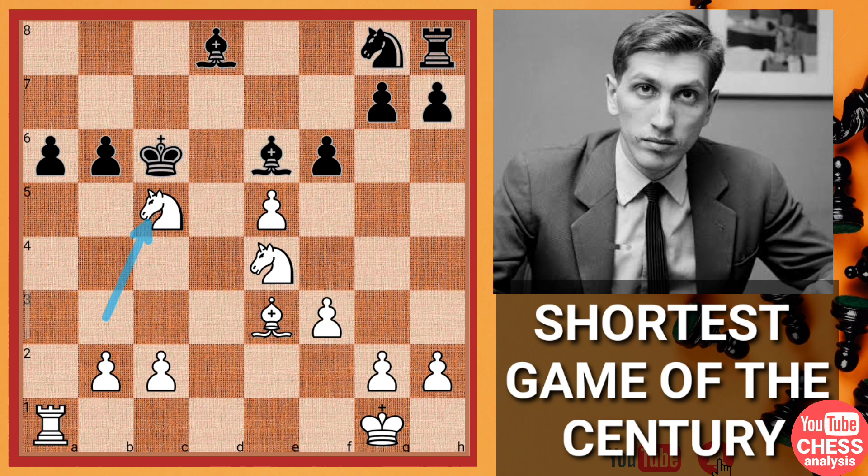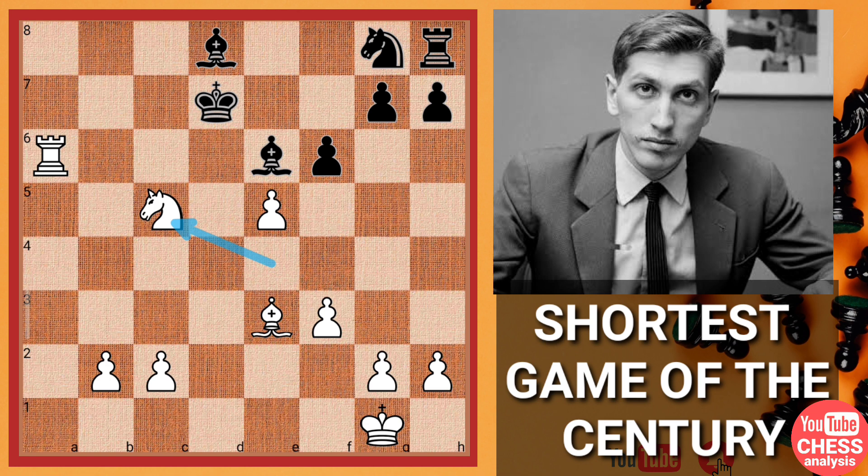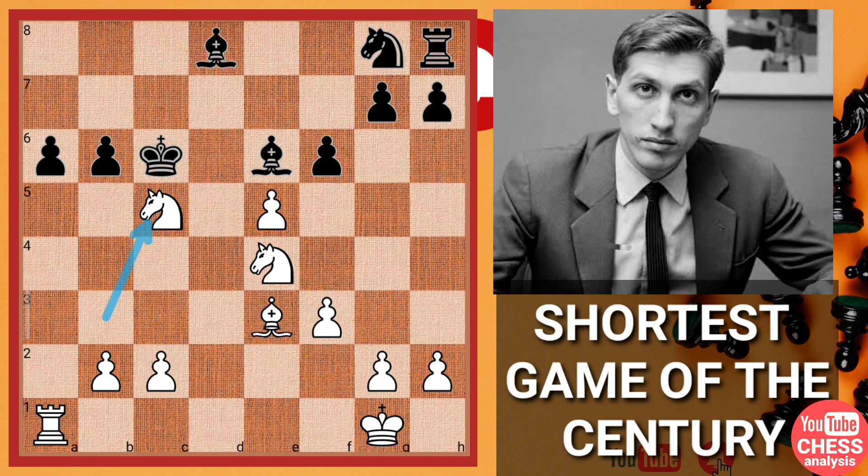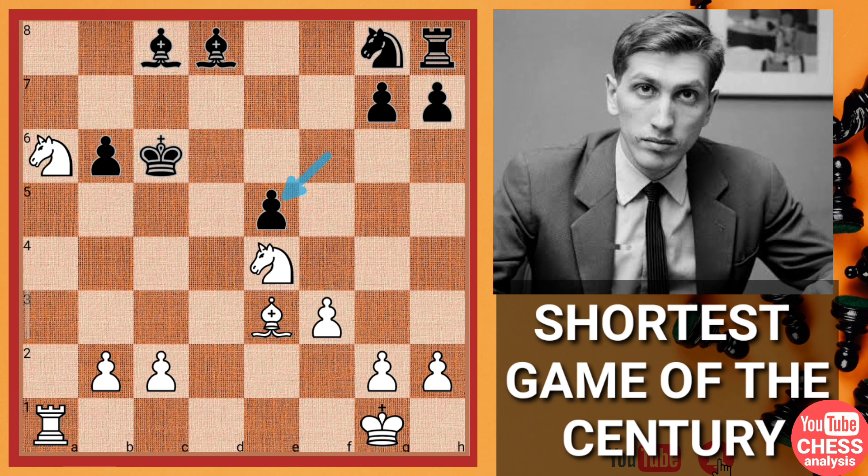If you try to accept the sacrifice, again this check comes and you are losing this bishop. Otherwise if you go here, then this knight captures comes with an attack on the king, so you have to move it. And if you move it, again this is a lost position — these two pawns can easily win the game for White, no doubt about that. So after this stunning move the bishop gets back, another pawn captures, and all the pawns are just falling. We have captures in the center.